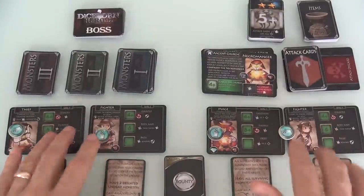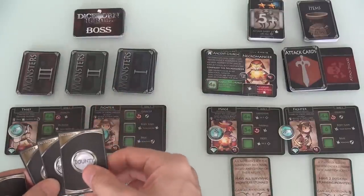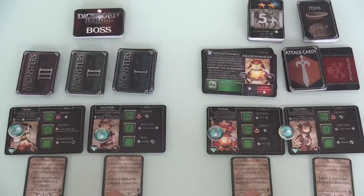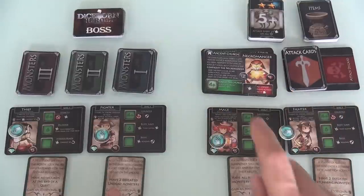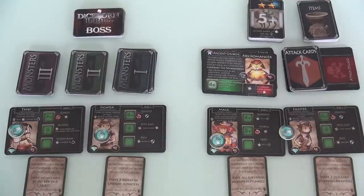We've each got our starting characters, and each character gets their own starting bounty. I would deal three to myself — one more than the number of characters I'm controlling — and then pick two, which I've already done. My thief is a noble and spy from the North, looking to infiltrate and stop the tech war research. He's got a secret leveling-up goal of having no wounds at the end of a quest. This fighter wants to have defeated two undead monsters. The mage wants all monsters that are alive to be stunned for him to achieve his goal — he's an apprentice for the summoner Sholdova. There are male and female versions of all the characters as well.